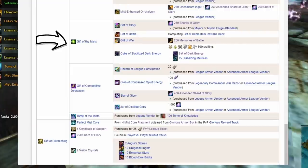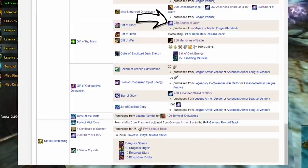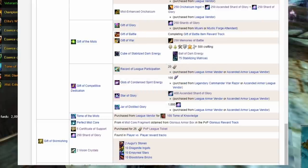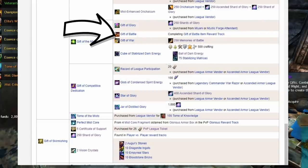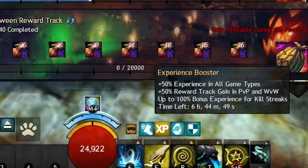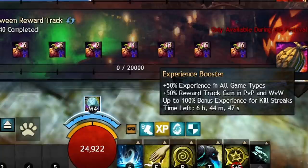Gift of the Mist, covered in past videos, is used in multiple legendary projects. It uses Shards of Glory from PvP and Memories of Battle from World v. World, both of which can be bought on the trading post if you are short. Gift of Battle is from a World v. World reward track only, so you will have to do some World v. World to get it. Remember, if you use boosters while you're in there, you could shave off hours of time.